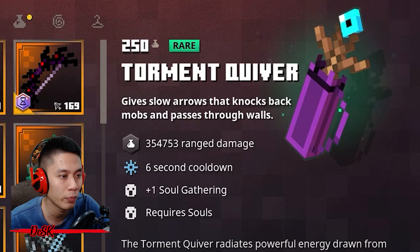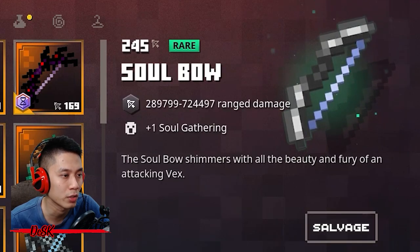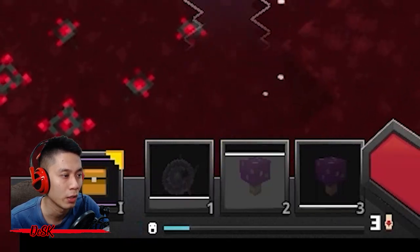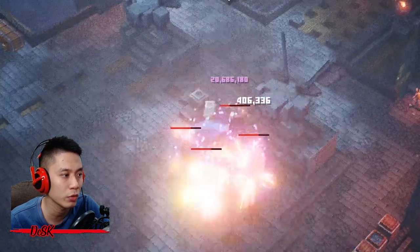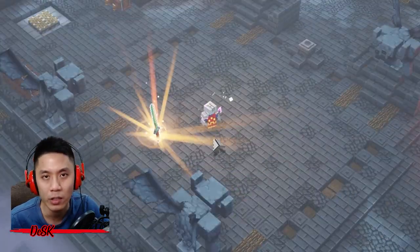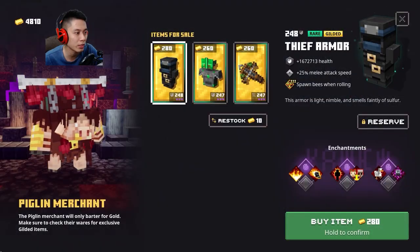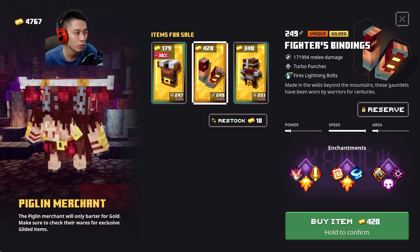Activate everything you have then rush in to kill. You can also one-shot instant kill the boss by using Torment Quiver — equip an item that generates souls. I use the Soul Bow with Dynamo enchantment. Make sure to gather some souls before entering the boss arena, charge up at least one stack of Dynamo, activate Torment Quiver, then charge shoot to finish the boss.